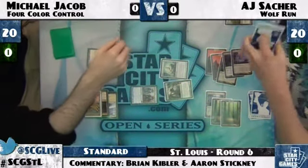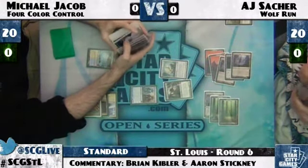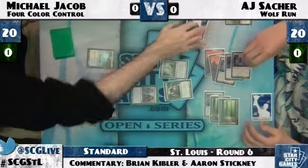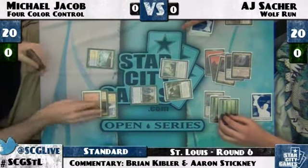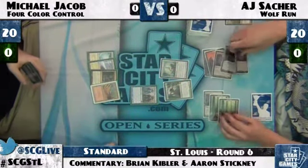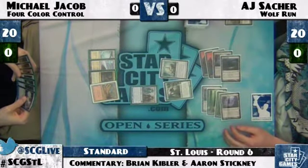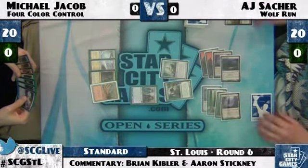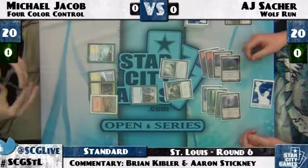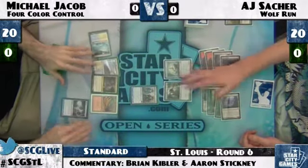He does have Gut Shot to deal with those Nexuses, but the huge creatures plus Wolfrun can definitely end the game very quickly. AJ passes the turn back, doesn't want to let MJ trade Solemns. Looks like MJ has a Ponder, a couple of Snapcasters, and a Desperate Ravings. MJ really needs to get that Titan off the table.